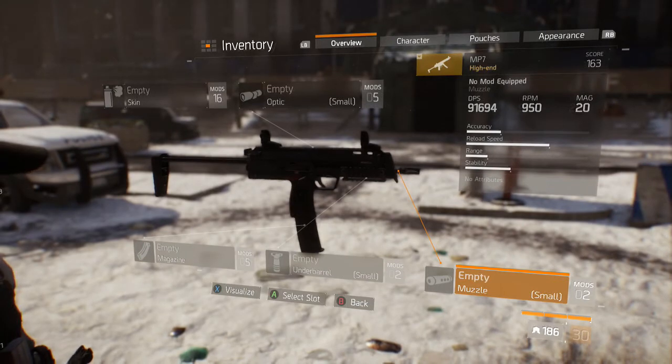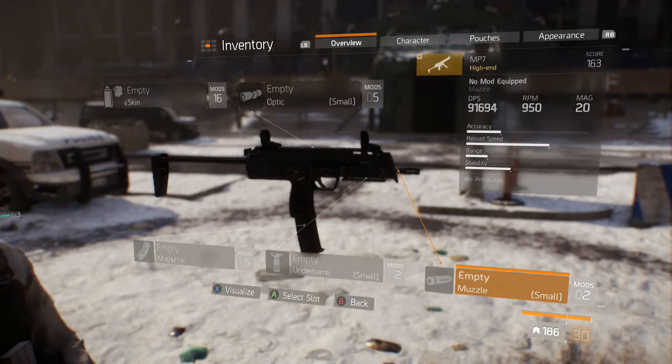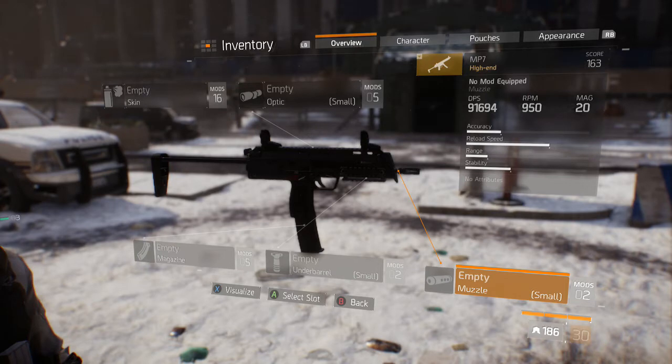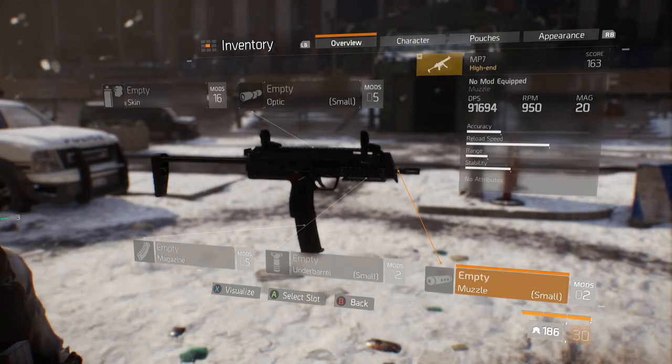We could put every attachment on this nice weapon. If we take a look on the right side here, the gear score is only 163, which is actually pretty surprising. The DPS is 91,694 with 950 RPM, and the real big drawback to this gun is the 20-round mag. The accuracy is decent, reload speed is awesome, range is going to be low, and stability is decent as well.